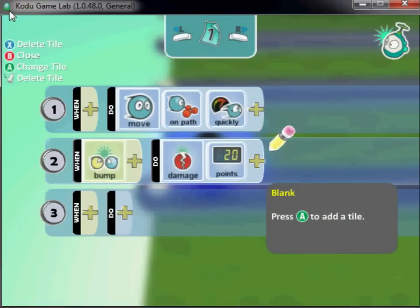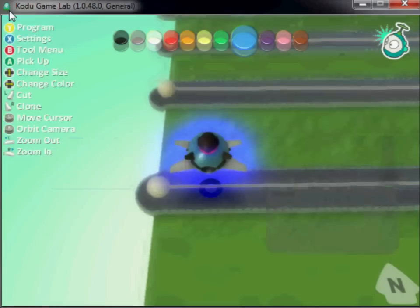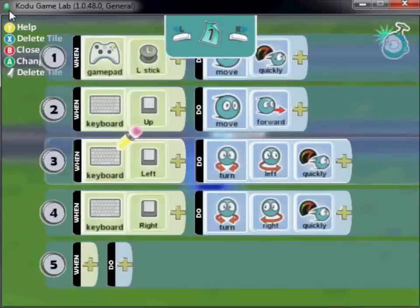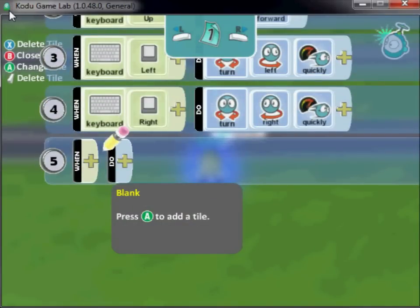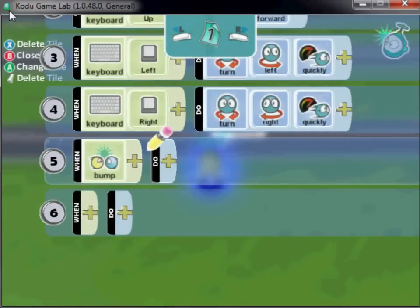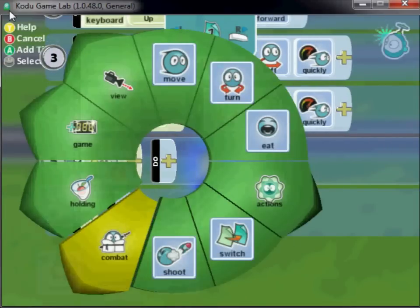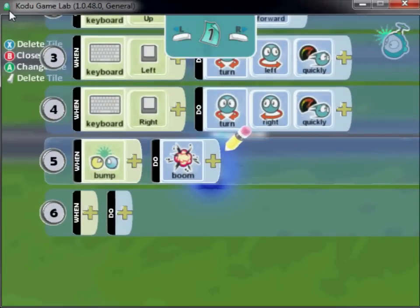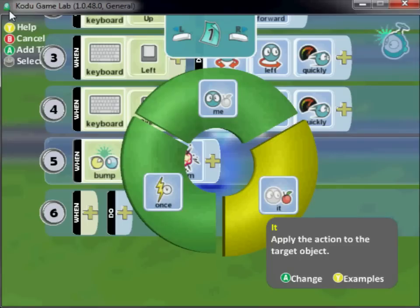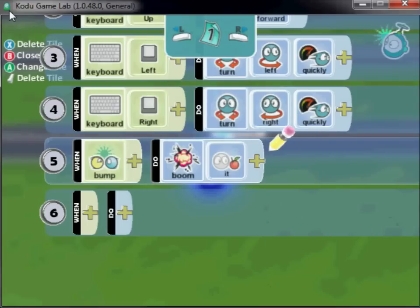Kodu has 50 points of health, and that will take away 20 points of the Kodu's health. If I go over to the Kodu now, when the Kodu bumps into the plane, I want the plane to blow up. So in the Kodu's program, I say when bump, combat, boom — and I want the thing that we bump into to explode.